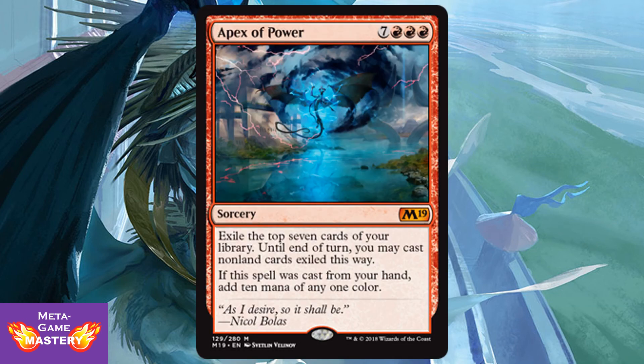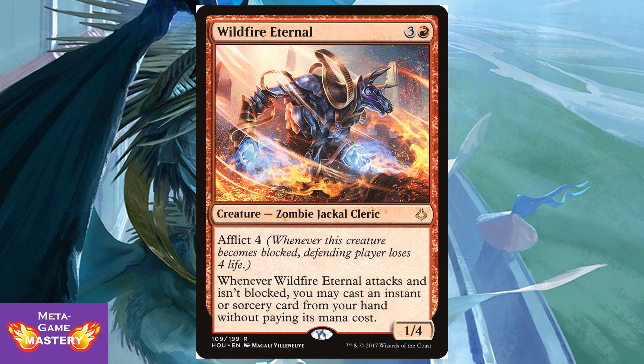Apex of Power is 10 CMC — 7 colorless, red, red, red — for a sorcery. Exile the top 7 cards of your library; until end of turn you may cast non-land cards exiled this way. If this spell is cast from your hand, add 10 mana of any one color. In a set where Omniscience is already a thing, it kind of takes the wind out of this card's sails — but they're not mutually exclusive. You can have Omniscience in play and cast this for free, netting 10 mana, or you can drop this and potentially get Omniscience off the top of your deck. Either way it's pretty cool. I'm really looking forward to cheating this into play — the dream is combining it with Wildfire Eternal from Hour of Devastation.